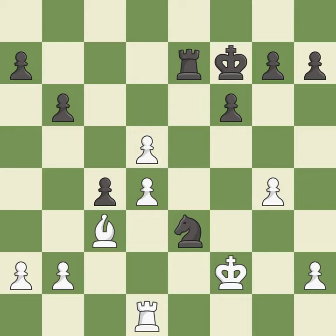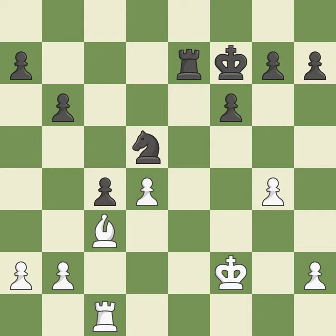This forks multiple pieces — it is best. This move puts the rook on a safer square. This threatens to kick a rook — it is best. This stops the opponent from being able to kick a rook — it is best. This reveals an attack on a pawn — it is best.